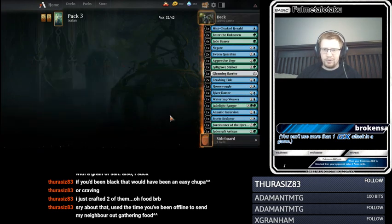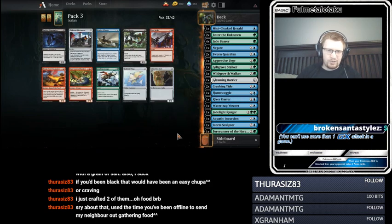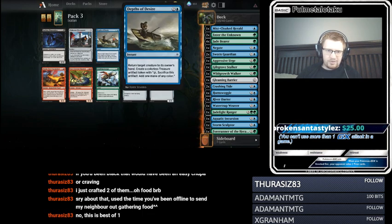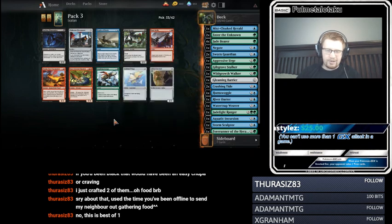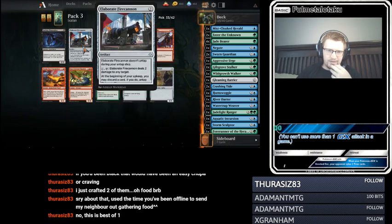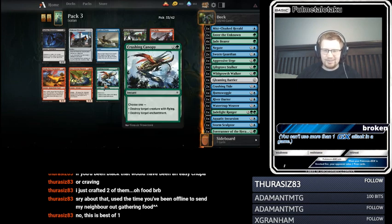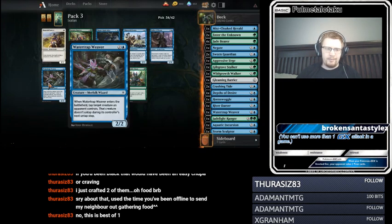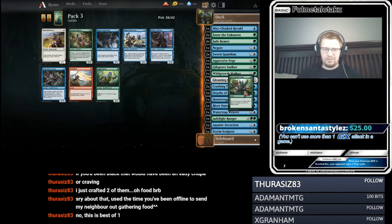I actually like Storm Sculptor a lot with all of the Jade Bears and stuff that we have. Wild Wanderer is a snap pick — we're gonna be doing a decent amount of exploring. Depths of Desire is instant speed. What is Crushing Canopy? That's pretty good for us too. Do I want enchantment removal? I'm not sure if enchantment removal matters in this format — we haven't seen a whole lot of enchantments. There's another Weaver — River Herald's Boon. I'm gonna take the Boon. I really like Boon.